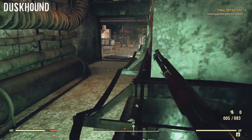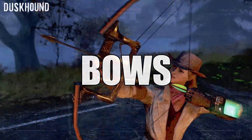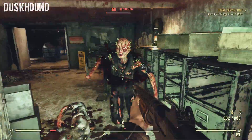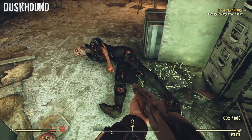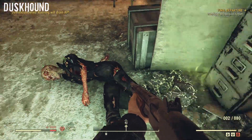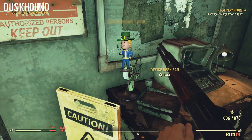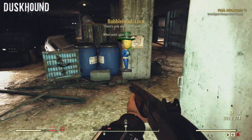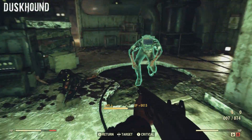Following that, we have the bow — or should I say bows. Wastelanders is when we will finally be able to be a stealth archer in Fallout. We have already been shown a nice simple wooden bow and a highly complex compound bow. Now time to work on that build and kill my enemies from afar, whilst forgetting I am not playing Skyrim.